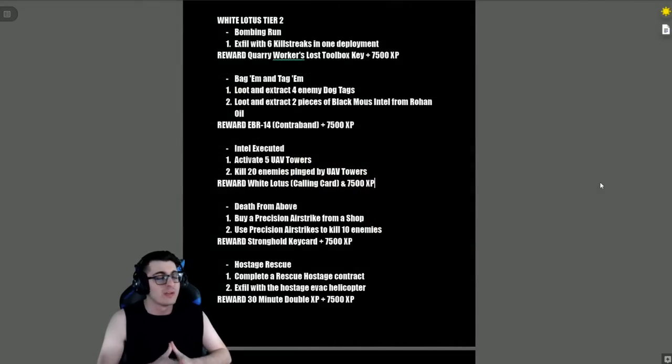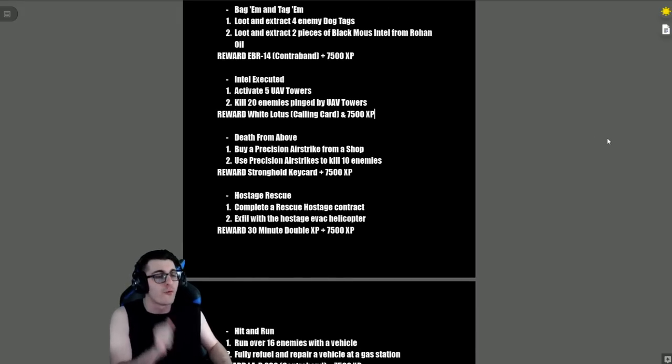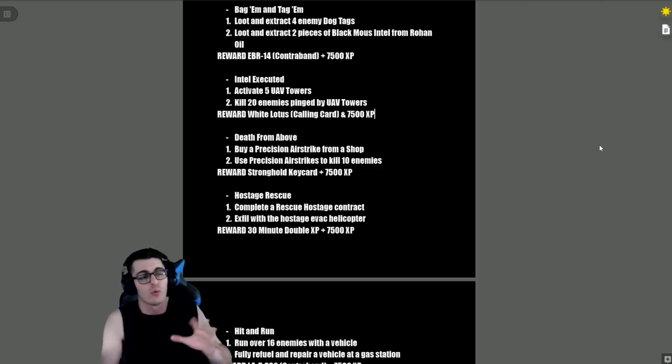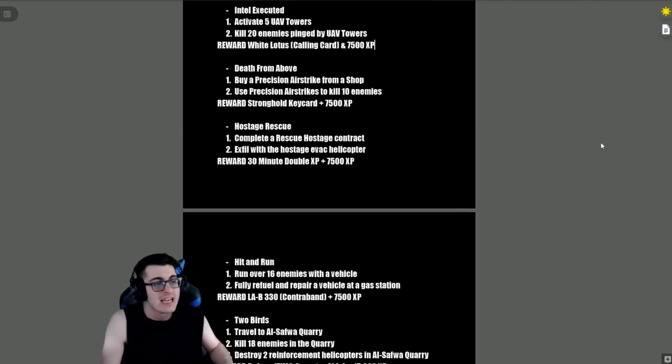White Lotus Tier 2: 'Bombing Run' — exfil with six killstreaks in one deployment, reward is a Quarry Worker's Lost Toolbox Key and 7,500 XP. 'Bag Them and Tag Them' — loot and extract four enemy dog tags and two pieces of Black Mouse intel from Rohan Oil (easy to find sitting on a shelf), reward is the EBR-14 contraband and 7,500 XP.